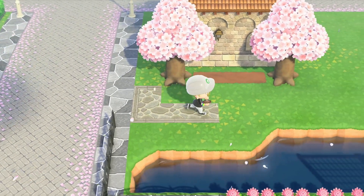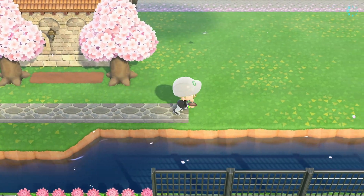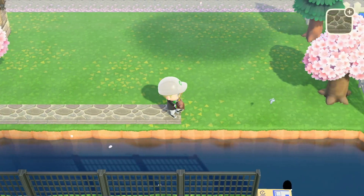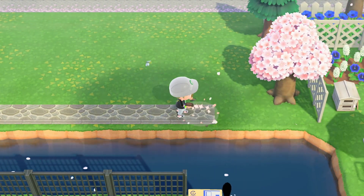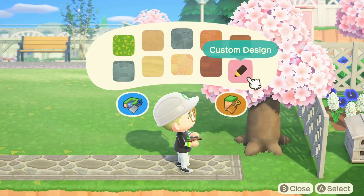Now I'm just placing down the path to mark out the area where the garden center is going to go. You've seen me use this cobblestone path a couple of times already on the island, and I thought it was perfect for a garden center - it definitely suits the area.